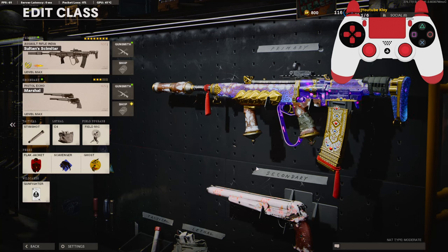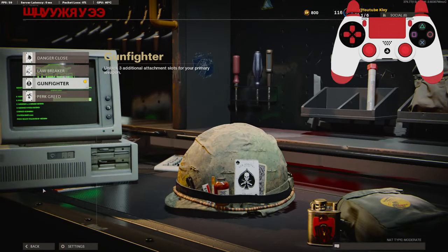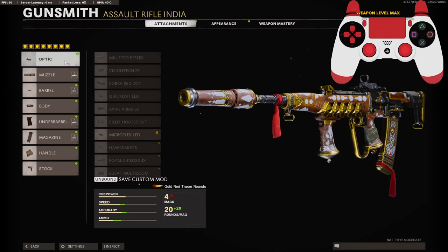Liking the video is the easiest way to support the channel and it pushes the video out to other people looking for the same content. We are running an eight-attachment class setup, so you're going to need to go down to the wildcards and select Gunfighter. For the first attachment I am running a Microflex LED — you can choose whatever you prefer.